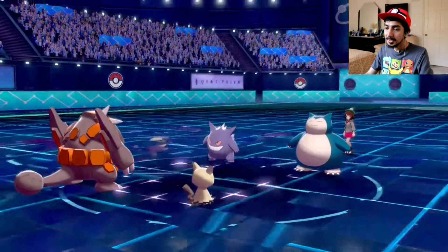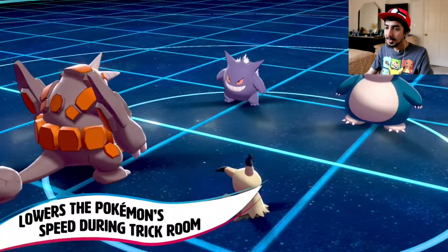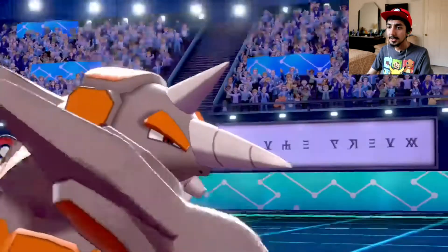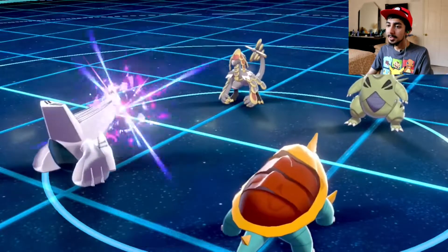Trick Room is one of those cool moves that makes the slower Pokémon go first for five turns. These new moves seem more geared toward competitive battling — they're mostly stat-changing moves, and may be useful for people who want to battle competitively.